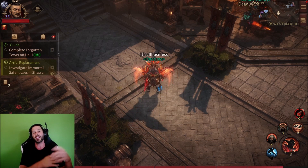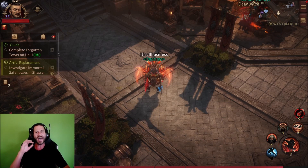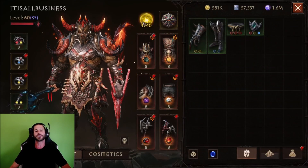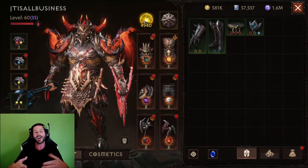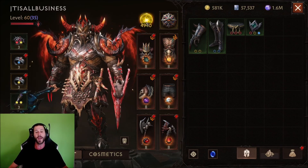This is going to be a crazy video. I am going to be upgrading my first 5-star gem to rank 10, but not only am I going to be doing that, I am also going to be getting my Resonance from 3,000 to 5,000, and that unlocks a complete set of cosmetic wings.